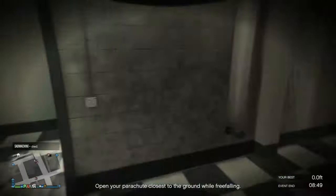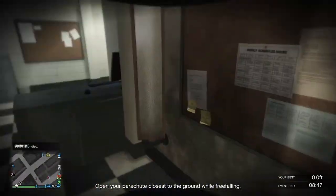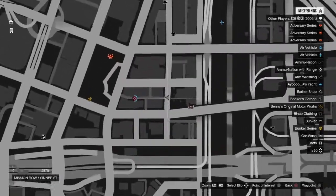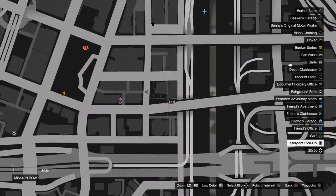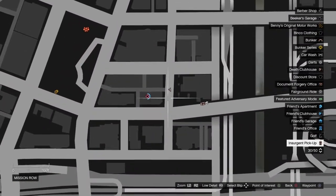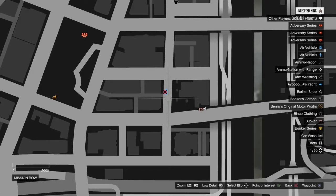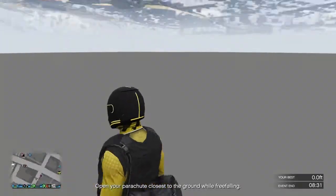Once you're here, go into first person so you can tell you've made it. On the map, once you start parachuting down, hold L1 and R1 so you go slower, then dive down and you should make it.